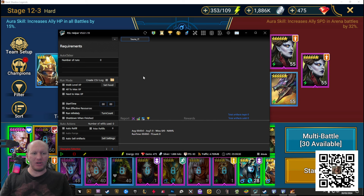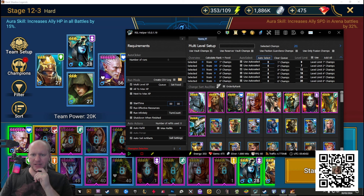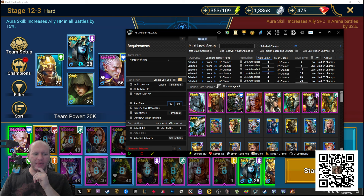RSL Helper helps you with this so much. You go into multi-level XP and you can set a queue. I have 24 three-star characters I want to auto-select and level them up to max — we're not going to use the level limit here. If I click auto-select, you can see it is auto-selecting all of these blue characters, all of them.